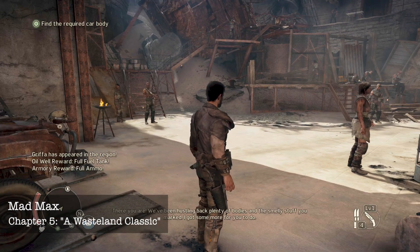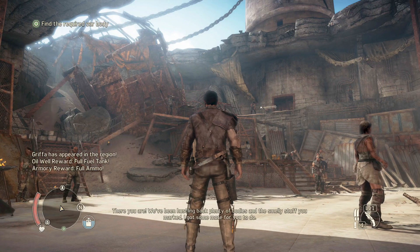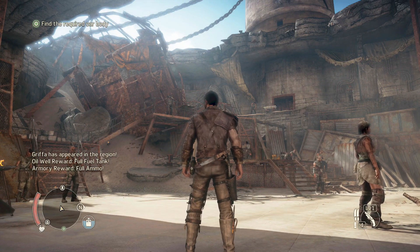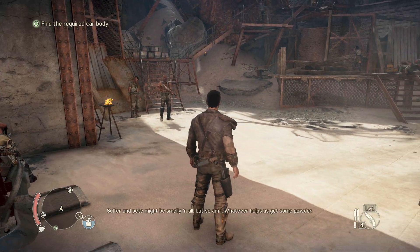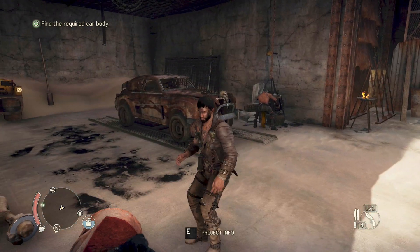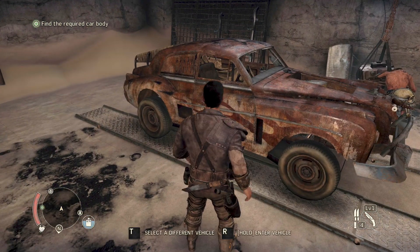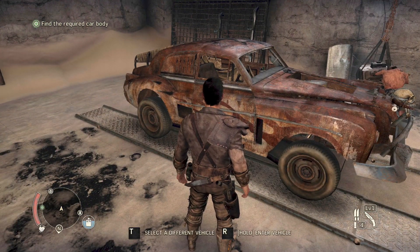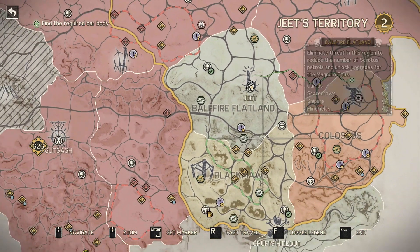Hey folks, we are back. We've been hustling back plenty of bodies and that smelly stuff. We have wrapped up Chapter 4C, which is a bunch of Wasteland missions. We've done three Wasteland missions. I'm going to finish Mission 5 before we go any further, so we can get out of Chapter 4 and start doing Chapter 5 A, B, C. But first, I wanted to show you where the map looks like right now.